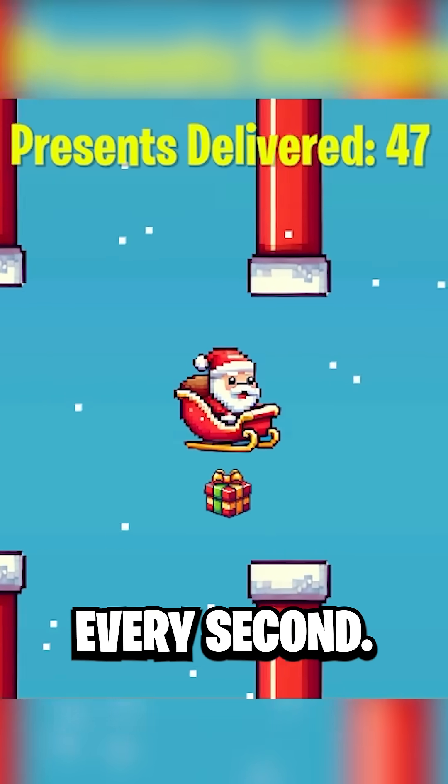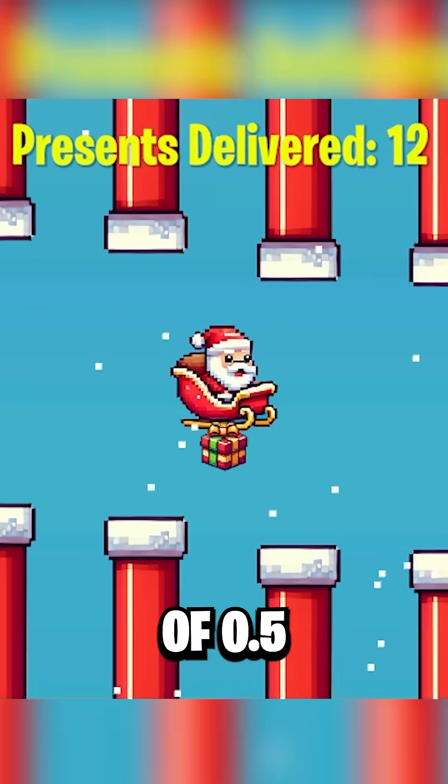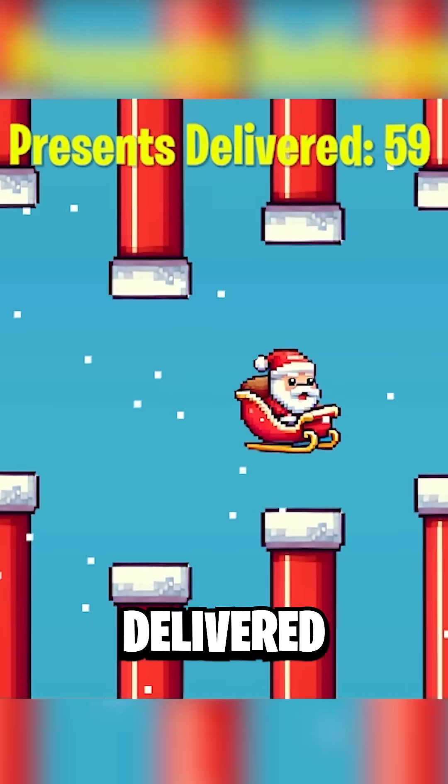In the first attempt, we have the pipe spawn every second — this was quite easy. I managed to deliver 51 presents. Then we have a spawn rate of 0.5 seconds. Things start to get a little bit trickier, but as the big man, I delivered 61 presents.